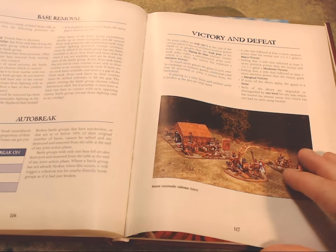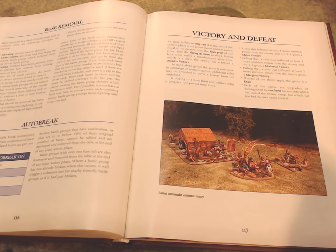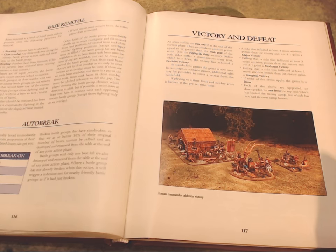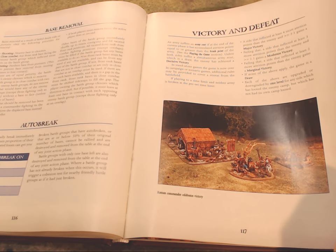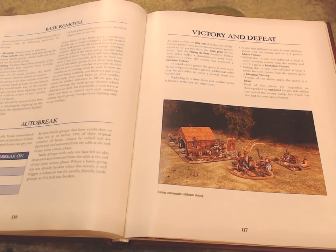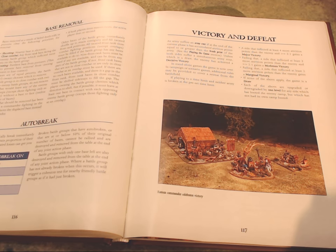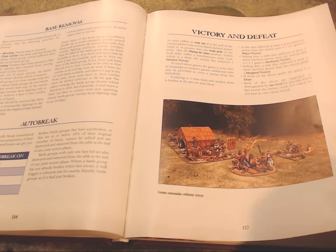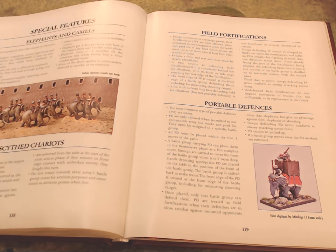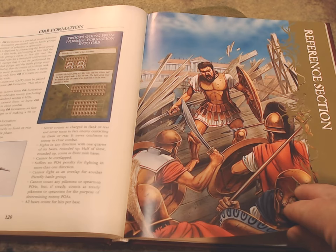There's a convenient table showing all the rules for disrupted, fragmented, and broken troops with their modifiers. It also covers base removal — whether from shooting, routing, close combat, or failed death rolls — specifying how to remove specific bases from the unit. Auto-breaking is covered here as well. Next is victory and defeat: units are worth points, and you lose points as you lose units, eventually forcing defeat — very similar to DBX or L'Art de la Guerre. Special features include elephants, camels, scythed chariots, field fortifications, portable defenses, and the orb formation.